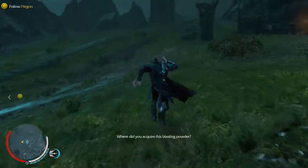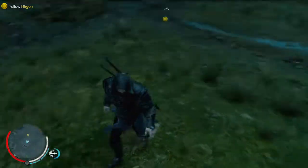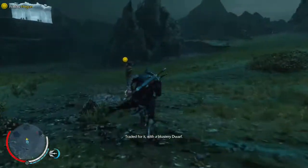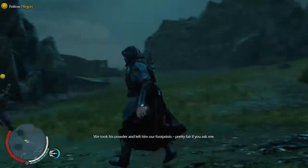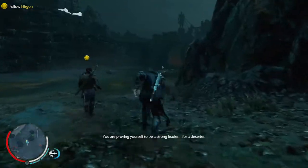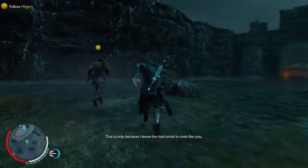Like this spider. Where did you acquire this? Come here, spider. You're a dang spider. He's gone. The blustery dwarf — we took his powder and left him our footprints. Pretty fair, if you ask me. You're proving yourself to be a strong leader. For a deserter. That is only because I leave the hard work to men like you.